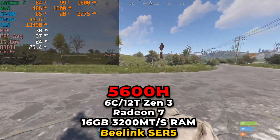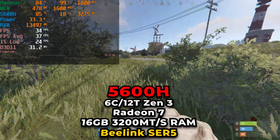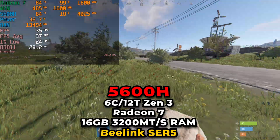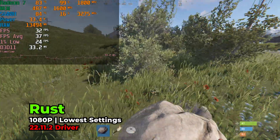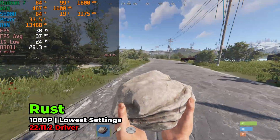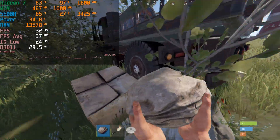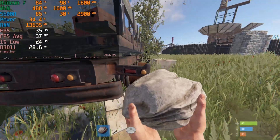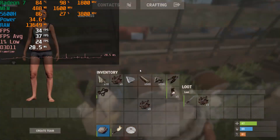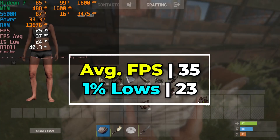Hey there guys, today we're taking a look at Rust running on the AMD Ryzen 5 5600H. This is running on the B-Link SCR5 mini PC. The game is currently set to the absolute lowest graphics settings, and we have taken a look at this game before running on APUs. We're at the full 1080p resolution, everything set to the lowest.